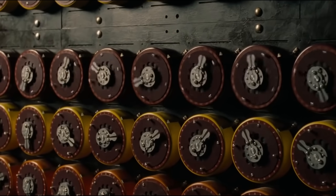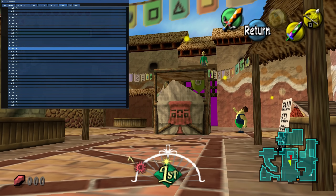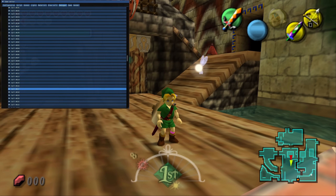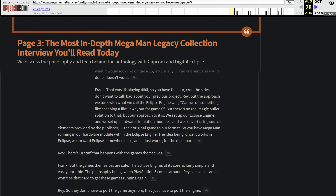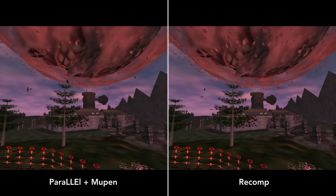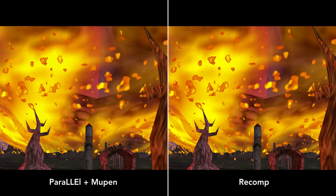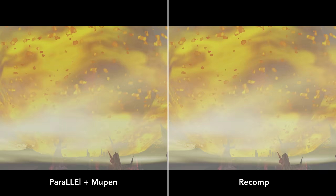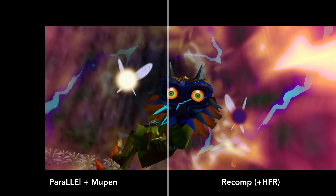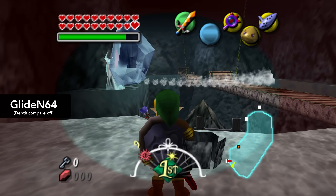The tool converts the N64 code into C, which can be compiled to run on a modern processor, and at runtime the renderer translates the graphics operations to modern low-level API calls — Direct3D12 on Windows and Vulkan on Linux. Wiseguy likened this to the way Valve's Proton compatibility layer works, and also compared it to the approach taken by the Mega Man Legacy Collection. A decompiled port may alter the game's source code to make it easier to run on PC, but the translation-based approach of these recomps keeps the internal processing the same as original hardware. Wiseguy claims their method achieves near-parallel RDP accuracy, having created dozens of test ROMs to make sure the original lighting and effects are correct.